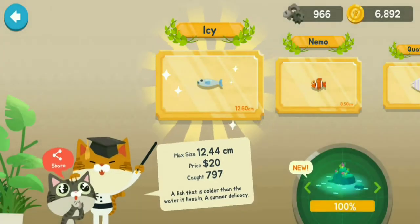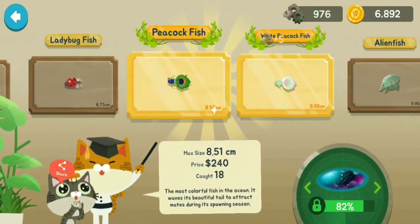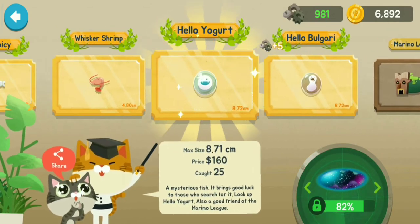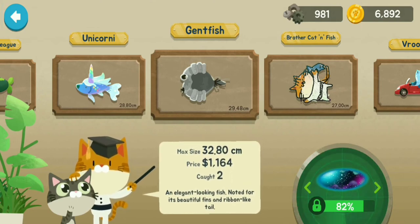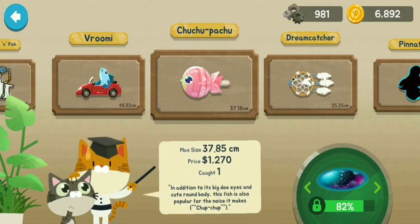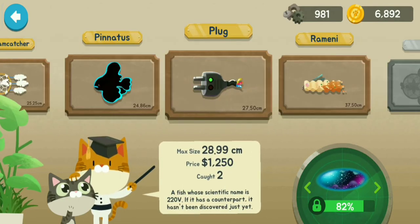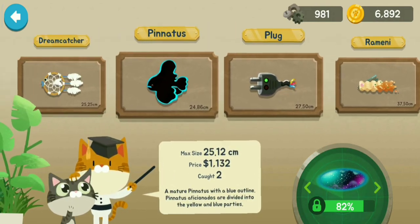Let's check out the Fish Cat Dream results. We have almost completed all the common fishes and got many golden plate fishes. We got the 'gent fish' — an elegant-looking fish noted for its beautiful fins and ribbon-like tail. We also caught the 'Choo Choo Pachu,' known for its big doe eyes, cute round body, and the noise it makes: 'chup chup.' Hopefully we will catch more new fishes in future episodes.